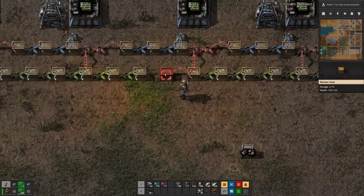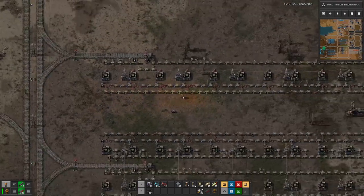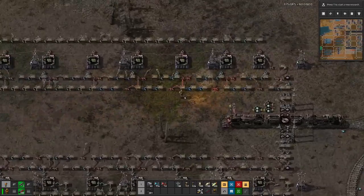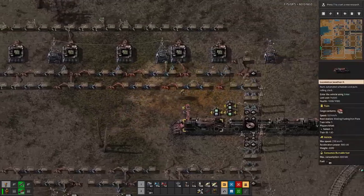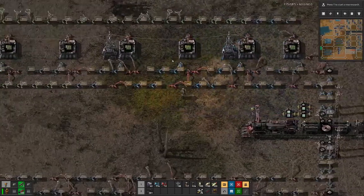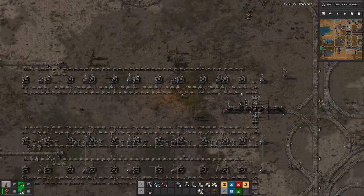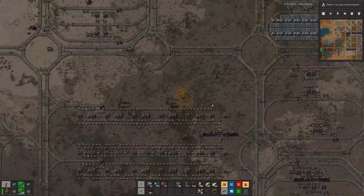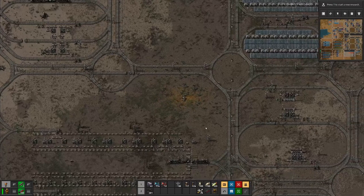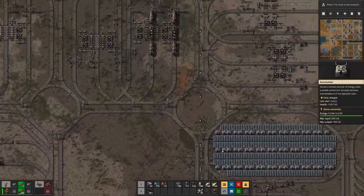Replacing with stack inserters should help move the copper wires along and allow more factories to be producing. Currently we have one more assembler than the old setup, so it's an improvement anyway. I think I need to craft myself a few more stack inserters.